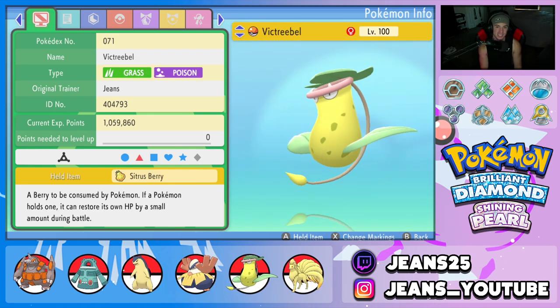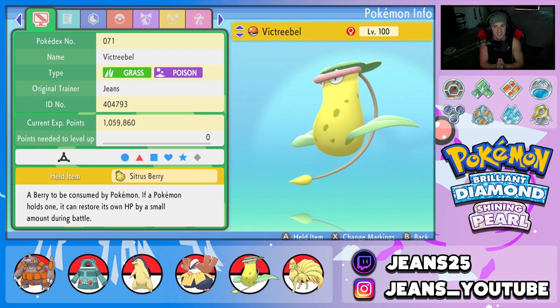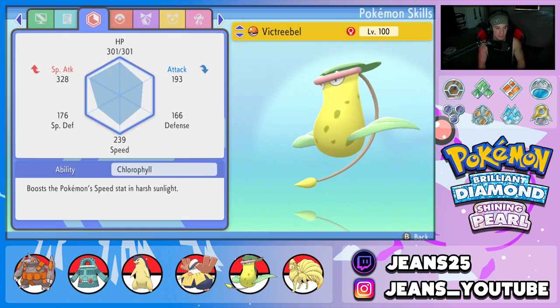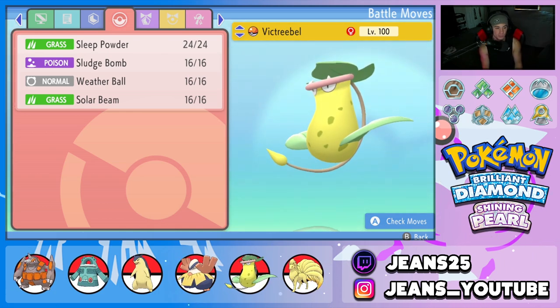Fifth Pokemon on the squad is Vileplume — you cannot have a Sun Squad without Vileplume, it's so good in this game. We gave it the Sitrus Berry; normally I'd like the Life Orb, but I gave that to Rhyperior instead. We have Chlorophyll as its ability so it can double its speed in the sun, and an amazing moveset of Sleep Powder, Sludge Bomb for STAB, Solar Beam, and Weather Ball — which changes to a Fire-type move whenever we're in Drought.